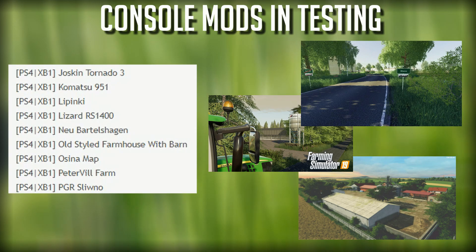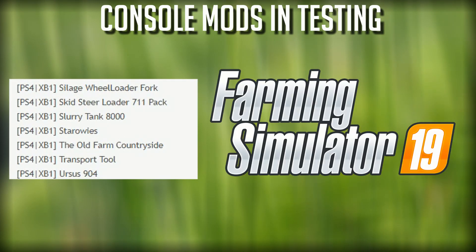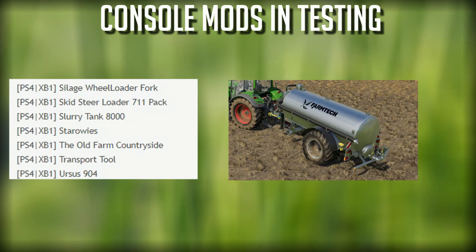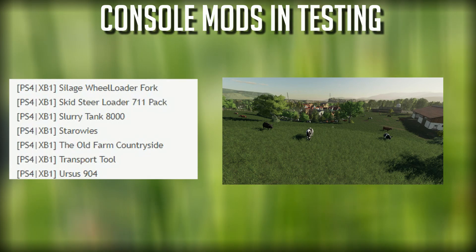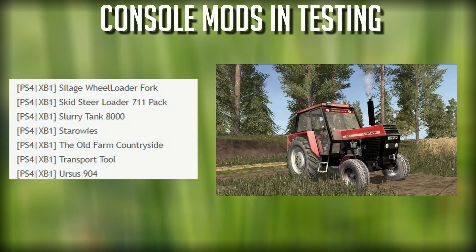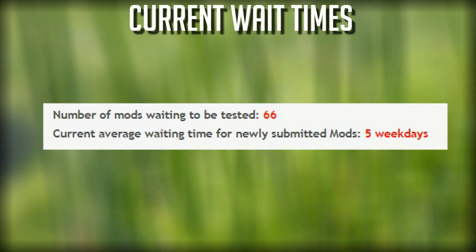The PGR swill no update, all still in testing, solid wheel loader fork, skidster loader 711 pack, the slurry tank 8000, Star Wheeze map still in testing, the Old Farm Countryside update — just like PC — is in testing, the transport tool, and lastly the Ursus 904.